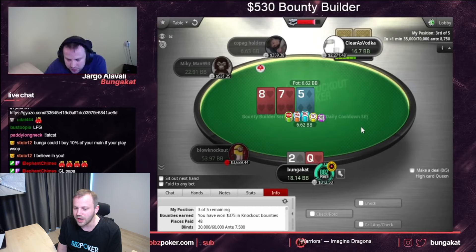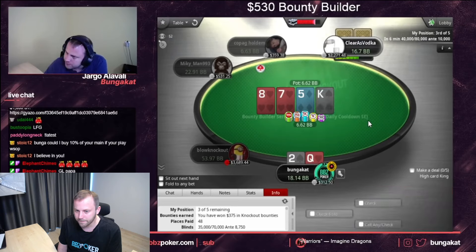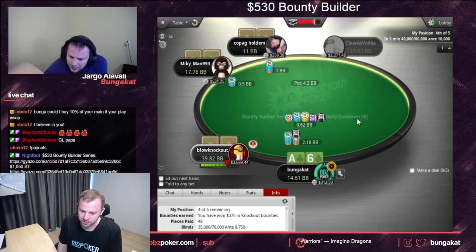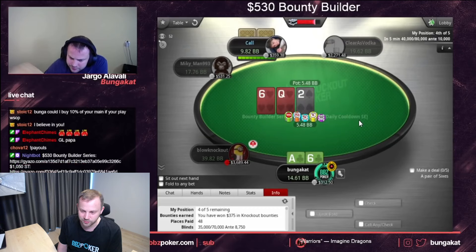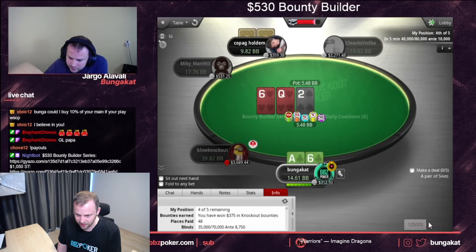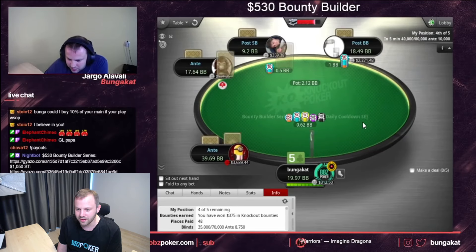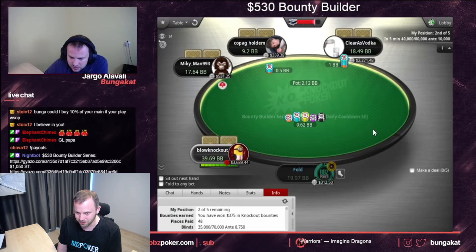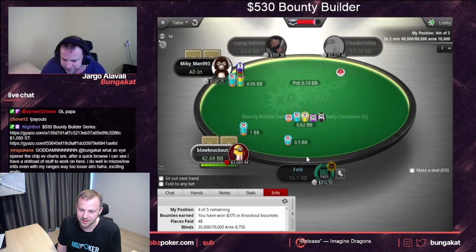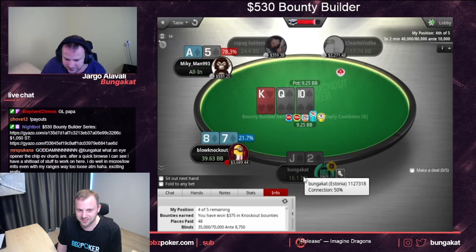I don't mind just checking back there. So 8-7-5 — it's not a good flop for the in-position player in general, because out-of-position in a blind versus blind spot he's supposed to be calling around hands that connect with six-seven-eight-nine, so he's going to connect with such a board way more often. I think betting small could make a little more sense. As long as I'm choosing a small size with that stack-to-pot ratio — 9-7 again stays five.